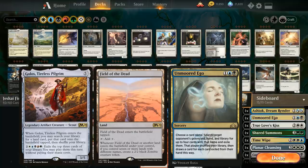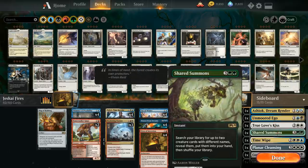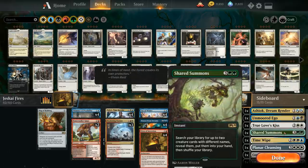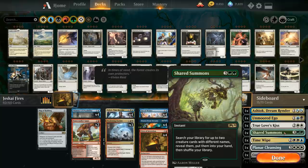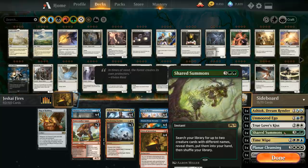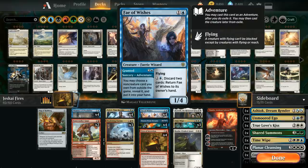Even if they get one copy of Field of the Dead we can still beat a couple zombies per turn, but once two or three copies are in play Unmoored Ego won't help much. We have one True Love's Kiss as a cheap disenchant that also draws a card — useful if we only have four mana and need to destroy something like an opposing Fires of Invention. One copy of Shared Summons, probably the card I search up most, is a five-mana instant letting us search for up to two creatures with different names.